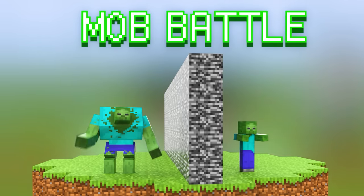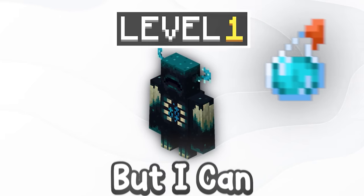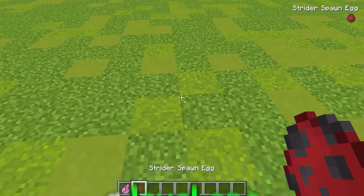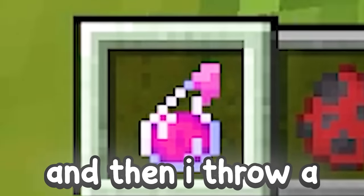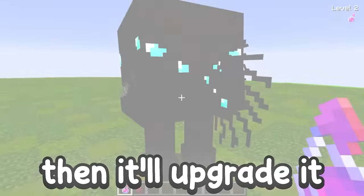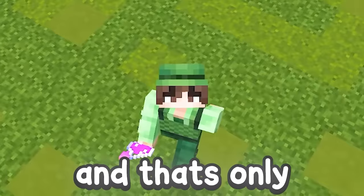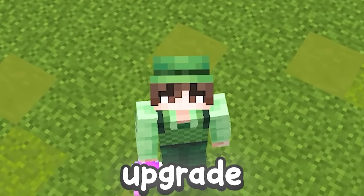Today I'm doing a Minecraft mob battle with my friend, but I can upgrade mobs! So for example, if I spawn in a level 1 strider and then throw a level 2 potion onto it, it'll upgrade it to its crazy upgraded scary variant. If that's only the level 2 upgrade, I'll have a level 100 potion by the end.